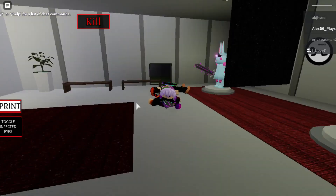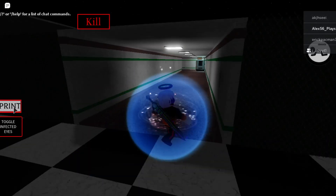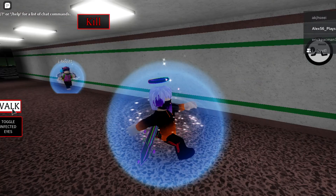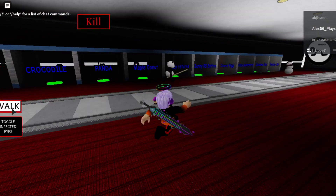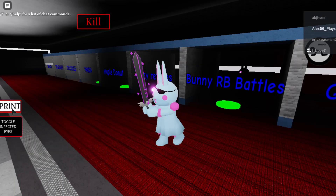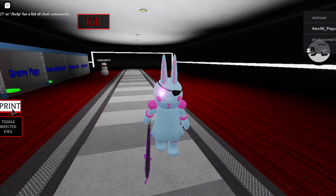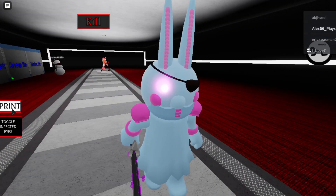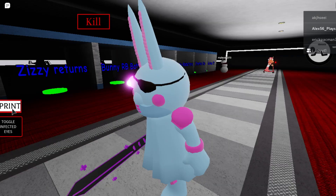That looks so painful — I have a sword through my mouth. Ember, come with me if you want to be bunny. You want to go to the RB Battles Bunny area. It's mostly pink and light blue, and her eyes are really pink and white.